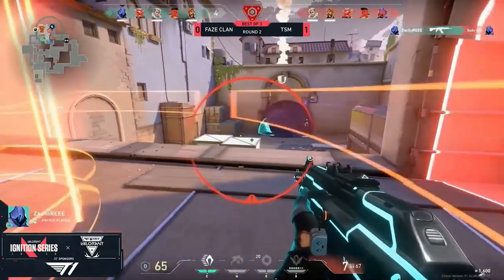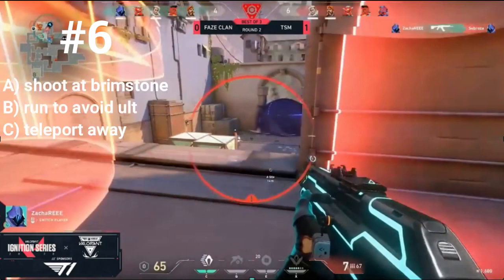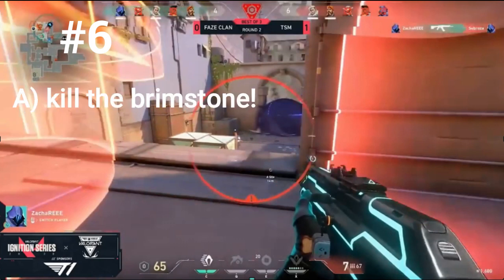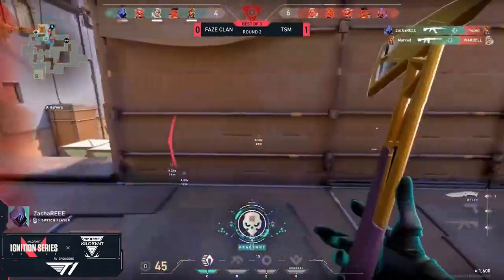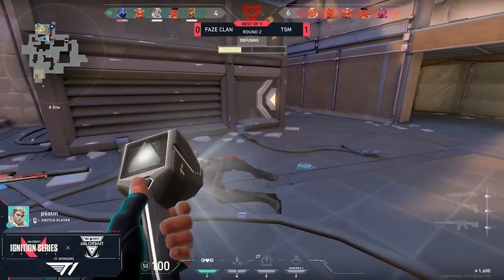Omen is caught in this situation — he's under the Brimstone ult. Should he A) shoot that Brimstone in front of him, B) run out of the ult, or C) teleport out and stay safe? The correct answer is A. He's at 65 HP with seven bullets and his crosshair is basically on that Brimstone — all he has to do is shoot a couple of times. If he misses, he could literally take one step to the right and be safe, but the advantage is he could get one more kill in a 2v2 situation.